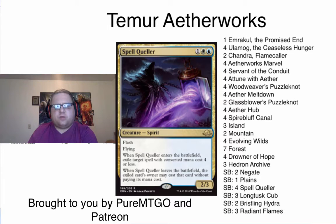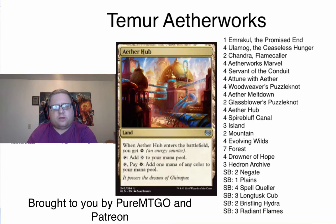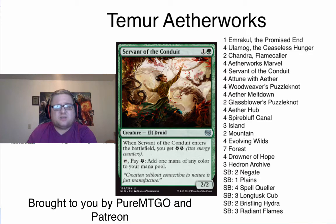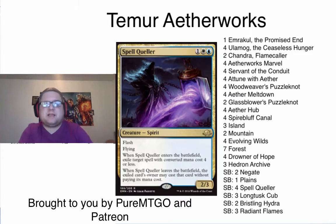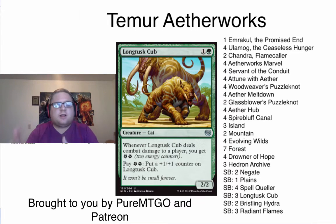As you'll notice, I have four Evolving Wilds, four Attune with Aether, four Aether Hub, and even four Servant of the Conduit — so we actually have a lot of ways to generate white mana in the deck post-board. We have so many that I decided to try Spell Queller, specifically because of how many Gideons you expect to see post-board with this deck, because Gideon is probably the best card against you. If you're able to Spell Queller their Gideon, untap, and then play a threat of your own while pressuring them with Long Tusk Cubs, you are just a different deck than they're expecting.